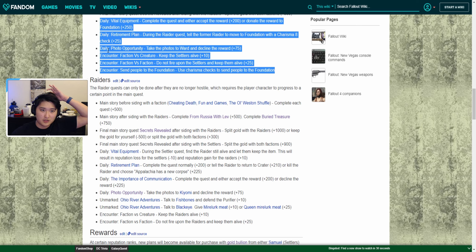Then there's the shared daily called Photo Opportunity from Davenport. You take photos of Crater and bring them to Ward at Foundation, and decline the reward, which gives you 75 points. They also have faction encounters — you go to a random encounter spot on the map where settlers are fighting something, you help the settlers win the fight, then talk to them and get a small amount of rep.